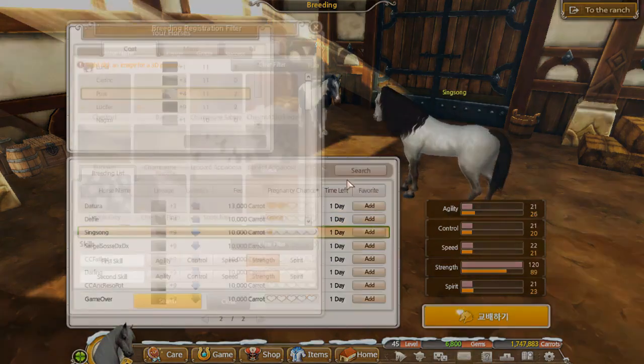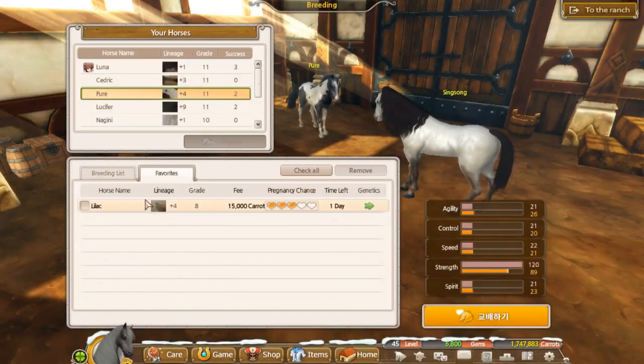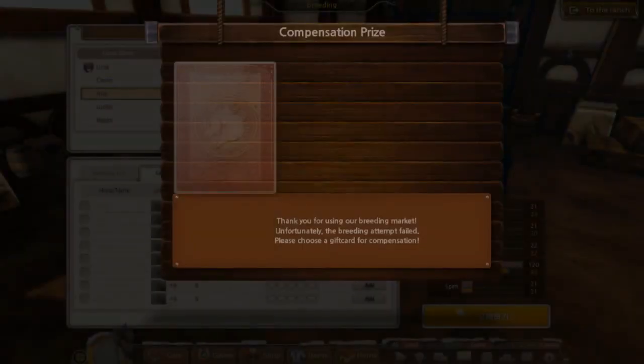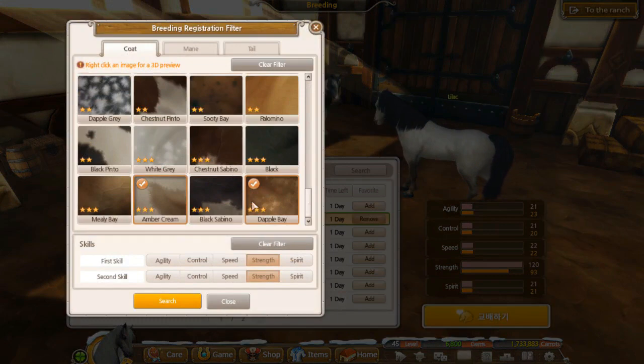Let's just try this one horse - if we get something great, if we don't, I don't think it's meant to be. Oh we got nothing - wasn't meant to be. Let's see amber creams, chapel bays and city bays in control.